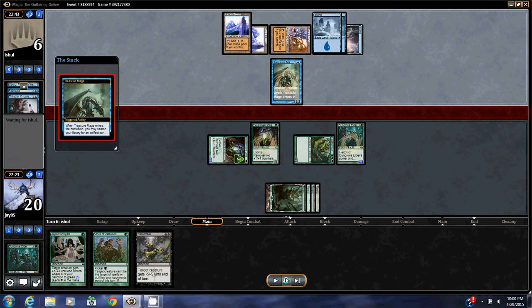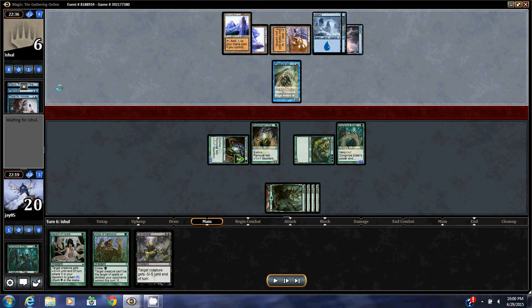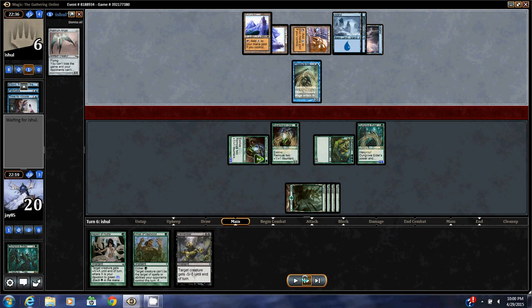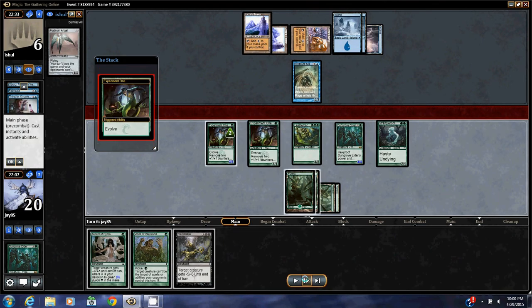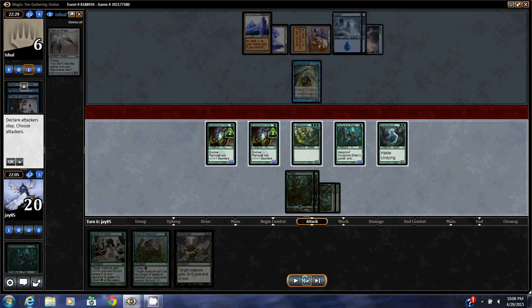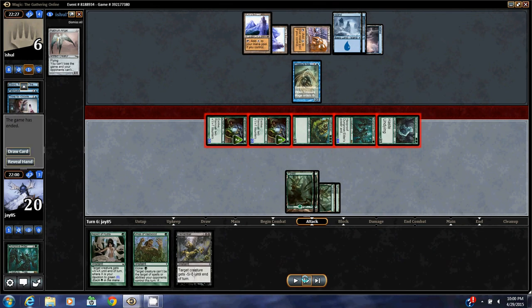There's Treasure Mage — he's getting Platinum Angel. But it looks like I'm going to win here; Platinum Angel's a turn too late. I just alpha strike and he concedes.